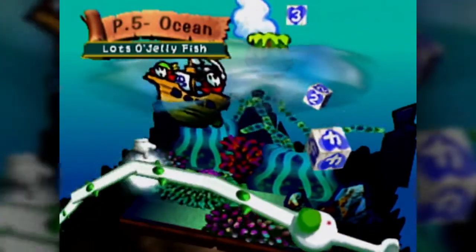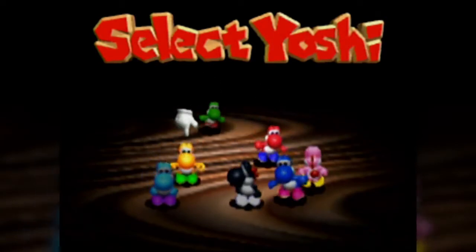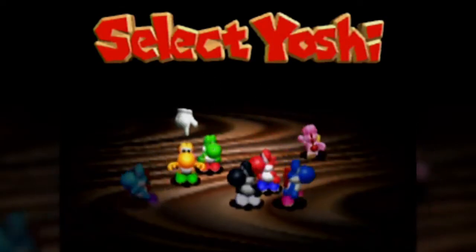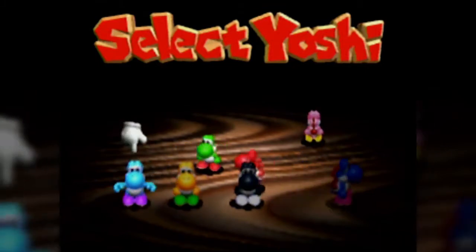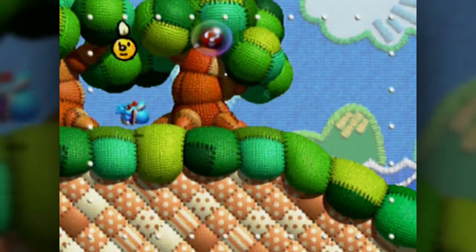Jump in there. This music's creepy for a Yoshi game. We've used almost every Yoshi - we haven't used any of the blue ones. Blue is probably bad for the ocean because it's hard to see them, but we'll use light blue Yoshi - why not? And here we go.